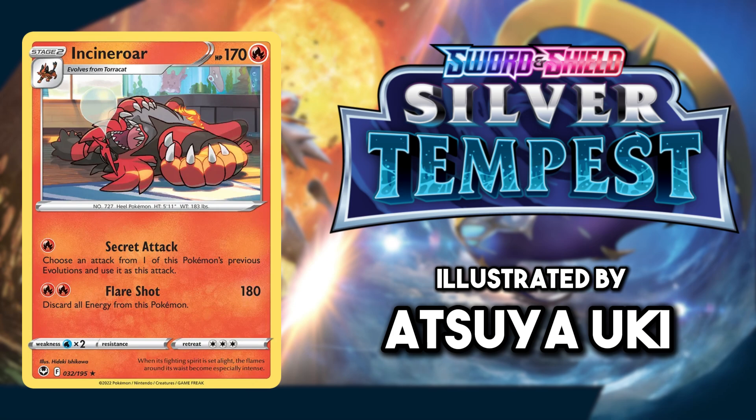Then for Incineroar it is the common card from Silver Tempest, which just goes to show no matter how big a cat can be, they are all still the same. Seeing this big lion asleep like this is just so cute.